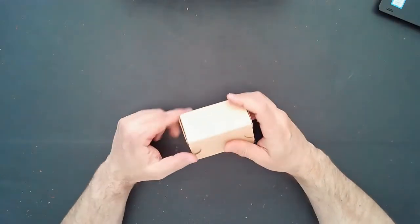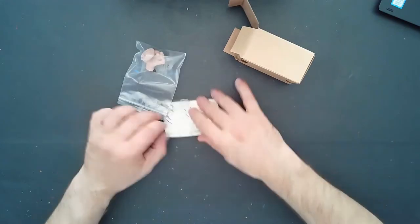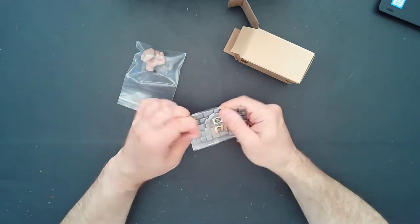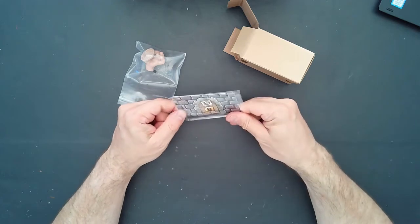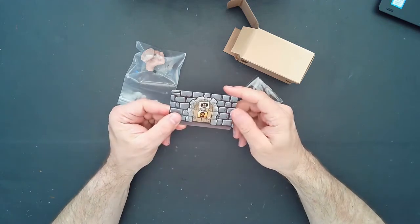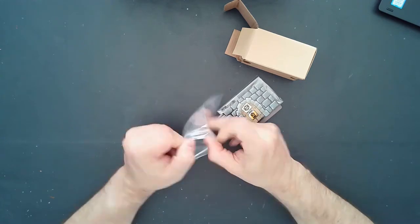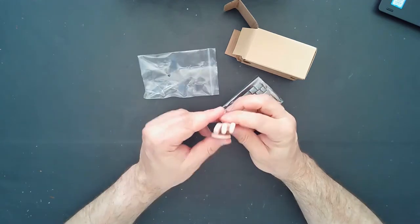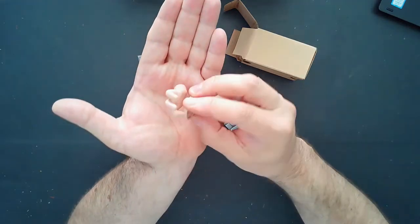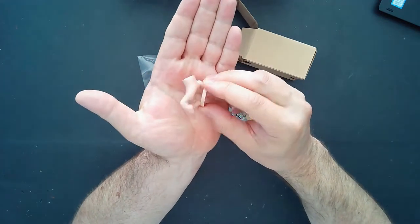Last but not least, we have our Munchkin Dungeon Crawling Hand exclusive — just a figure, but it actually comes with some cards, which is nice. It's a level two monster with its own single room card. You can incorporate it into any game without needing any expansion. And there it is — just a crawling hand. It would be kind of fun and relatively easy to paint up.